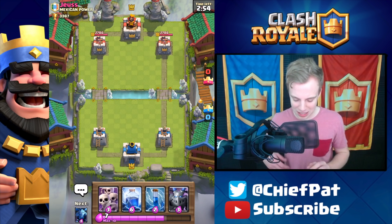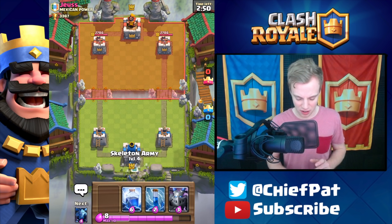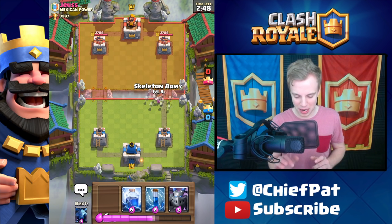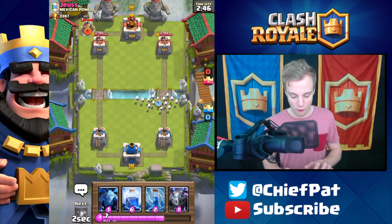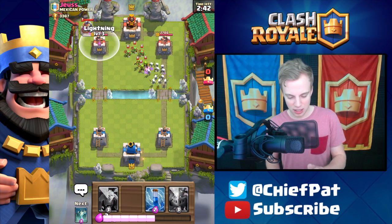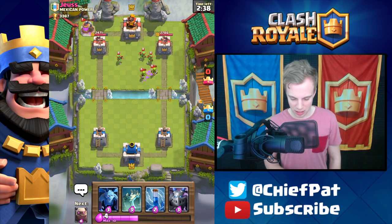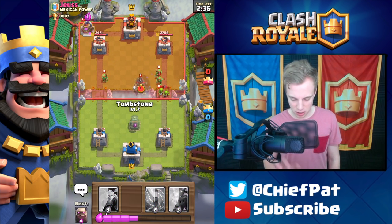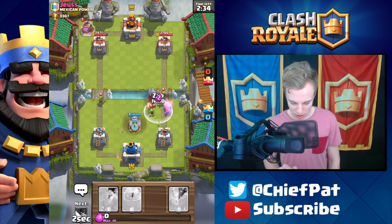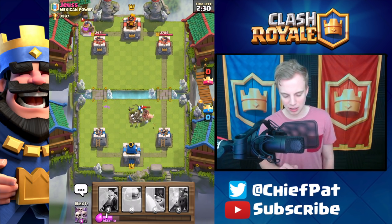Starting off against Juice from Mexican Power. This starting hand is one of the worst we can possibly get, so I'm going for an aggressive skeleton army. He uses his goblin gang, so I use a lightning against his elixir collector — I just don't want to deal with it. Then I use tombstone and zap to clean up the goblins; his spear goblins die and all in all it's a pretty decent trade.